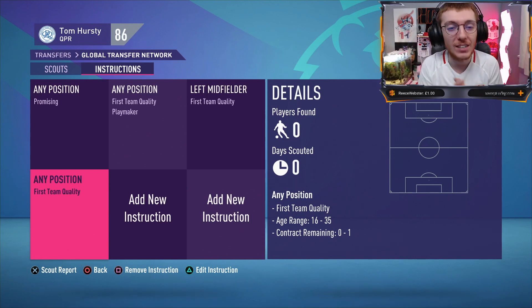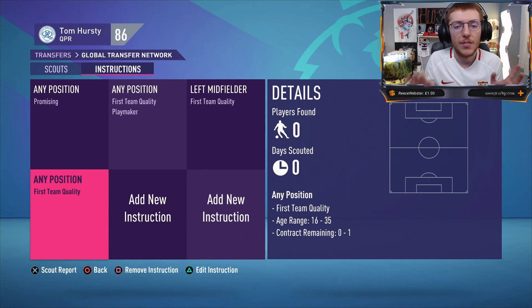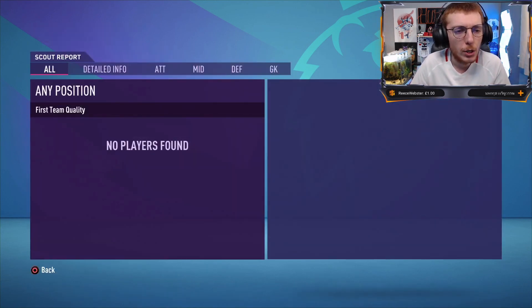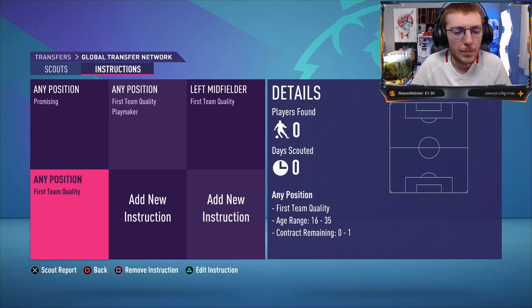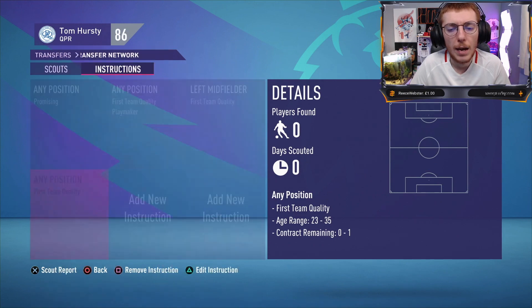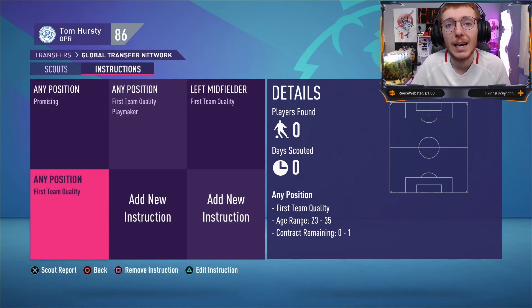Regardless, I want to talk very quickly — in the last episode I mentioned about what players we could potentially pick up for a pre-contract, looking to pick up one player. If I don't get any suggestions I think are doable, realistic, or that really fit what we've got, then I've got this set up for any first team, any position, first team quality — hopefully finding players around my team level with less than a year on their contract. I should change that age range to 23, since you can't sign them before they're 23, so I'm setting it to that and hopefully we'll find some players on our scout system.